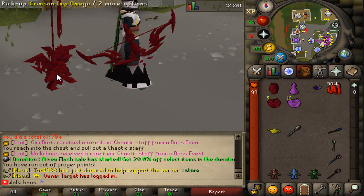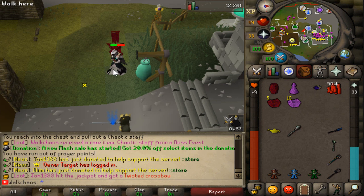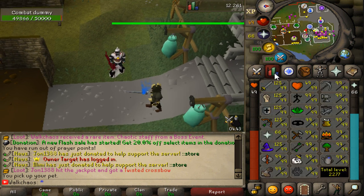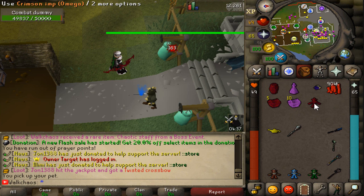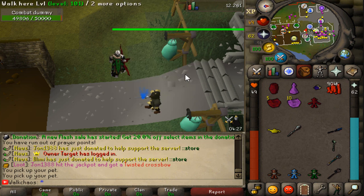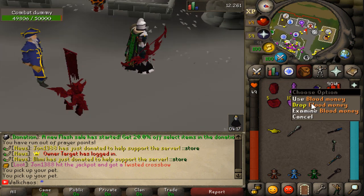We got the Omega Imp and it looks absolutely beautiful - it matches my bow nicely. Now let's test the damage boost on the combat dummies behind the bank. Without the pet the bow hits 134. With prayers it goes up to 163. Now with the Omega Imp equipped - I hit 194! That's 20 more damage through this beautiful pet. Definitely worth grinding for, and you will need blood money for it.